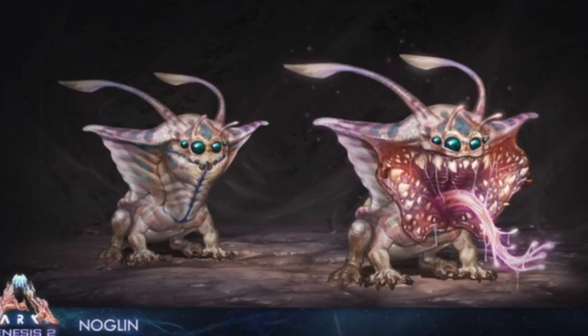This next thing is the Noglin — a creature they've shown off plenty of pictures of across their social media. It looks all friendly, but then it has this big mouth. Apparently it has mind control — it can latch onto your dinosaurs, start eating them, and take over their minds. Then your own dinosaur can start killing you. It's pretty scary apparently.